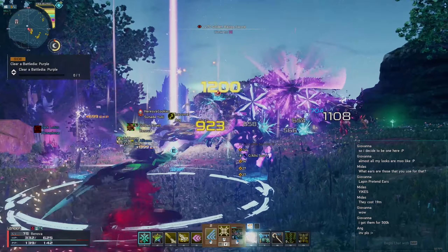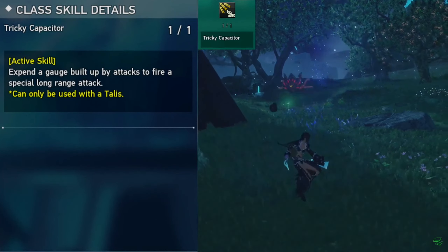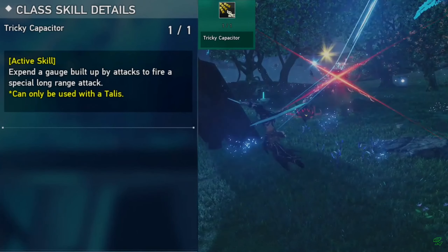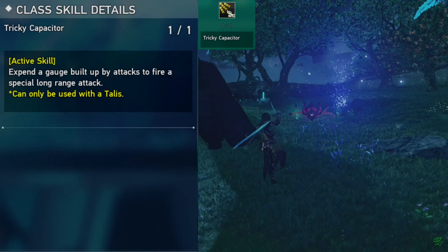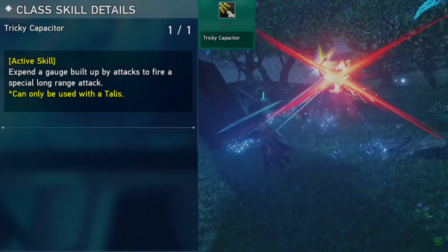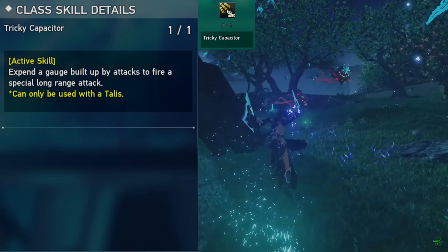For those who do not know what the Tricky Capacitor is, it is an active skill usable by Force and Tectors, utilizing the Talus and throwing Talismans at enemies and sending them to the shuttle realm. The Talus is another weapon that Force and Tectors can use, aside from Force with rods and Tectors with wands.